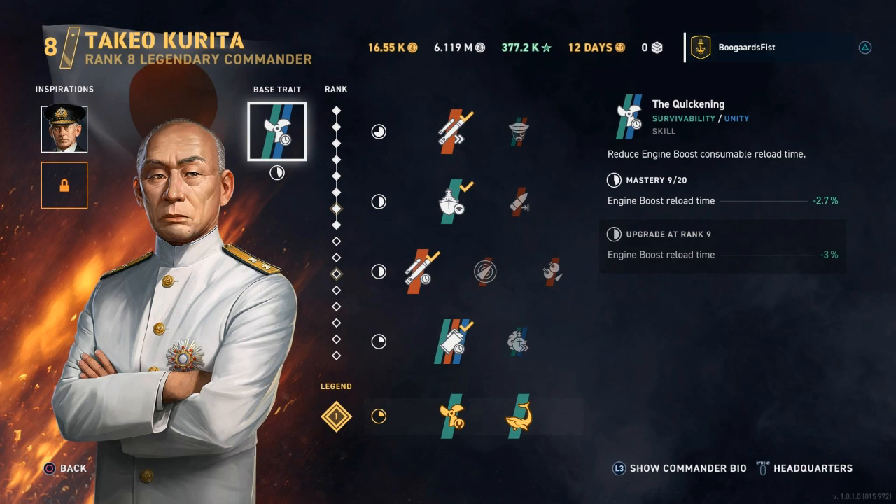Next, we have Kurita. His inspiration cuts down on your engine boost reload time. We've talked about the engine boost being a very important part of this build. I find that because I have the legendary trait that already adds an extra engine boost charge and cuts down on the cooldown quite massively, that's enough for me. But if you combine a high-level Kurita with that trait, or if you don't have a legendary Tanaka yet, that's definitely an option to consider.